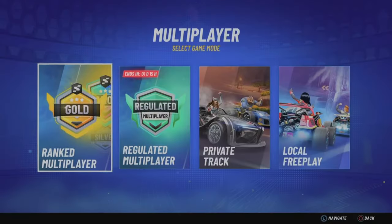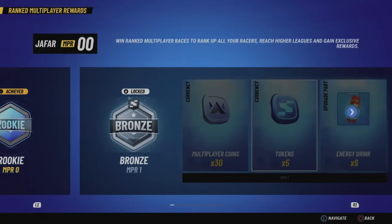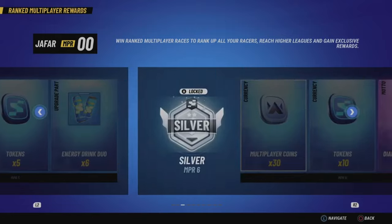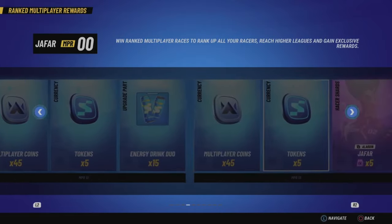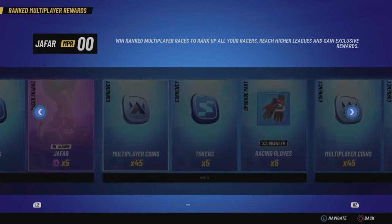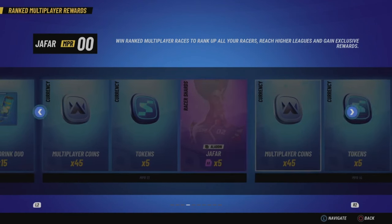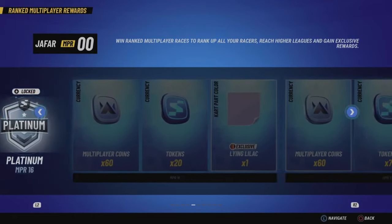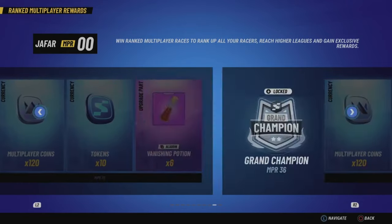If we go over here to the multiplayer section and you take a look at ranked, looking at some of the rewards — not only do you get tokens, multiplayer coins, and upgrade parts as well as some cosmetics — you also get shards for the character. There are four Jafar shards right there, five more up here, and then five more. In ranked multiplayer you don't even lose points until you get to rank 16.